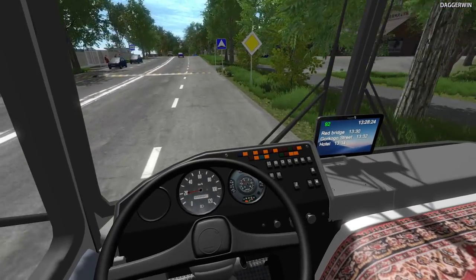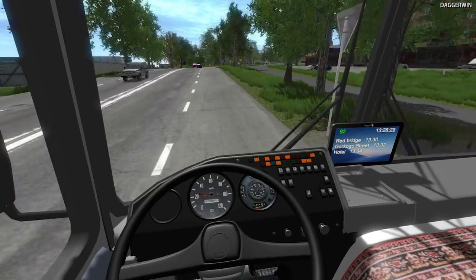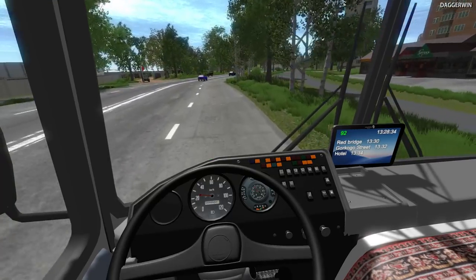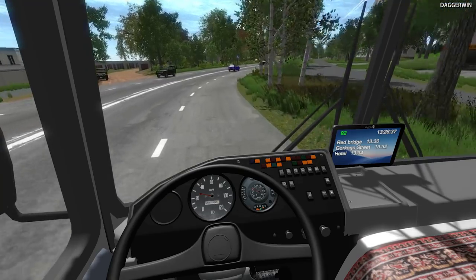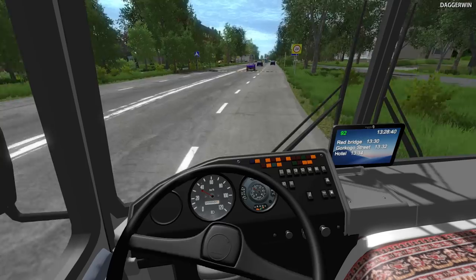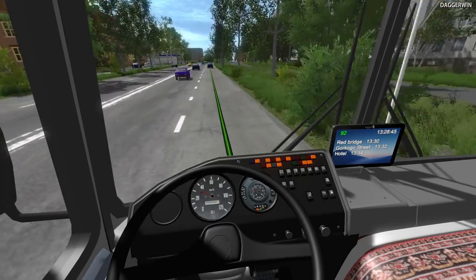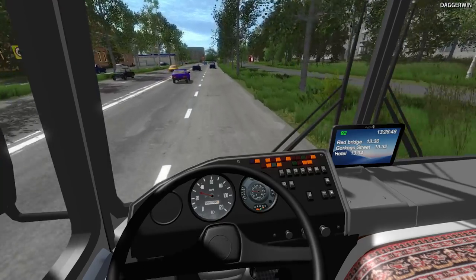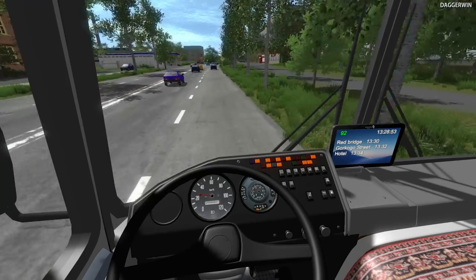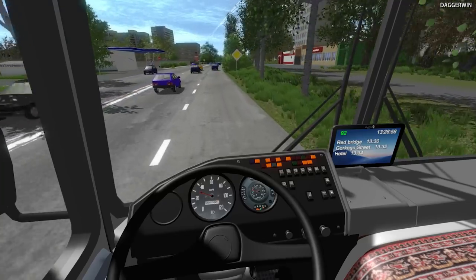We are gathering our points. Just make sure we're on the right track - we are, good. We'll continue to Redbridge. Now you can play this with the steering wheel and pedals, which is probably better. I'm just playing with the keyboard, so the steering is very jumpy because it's obviously self-centering. I think we should keep going straight on, as far as I can tell.